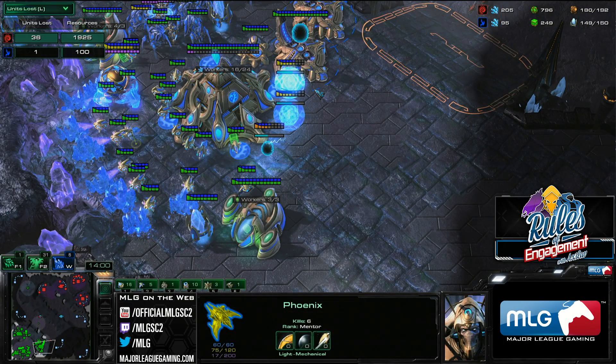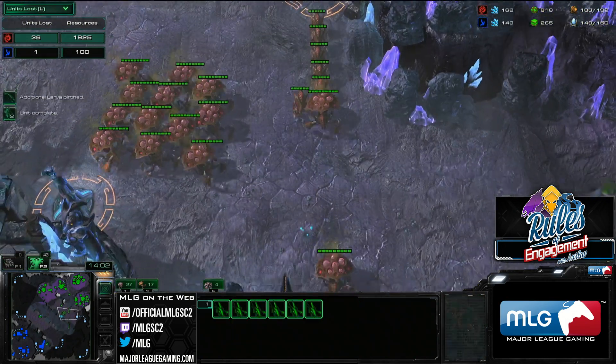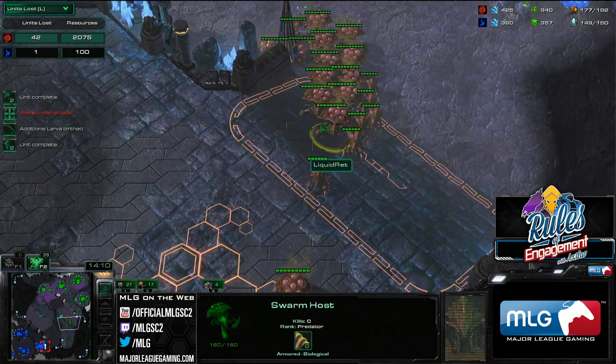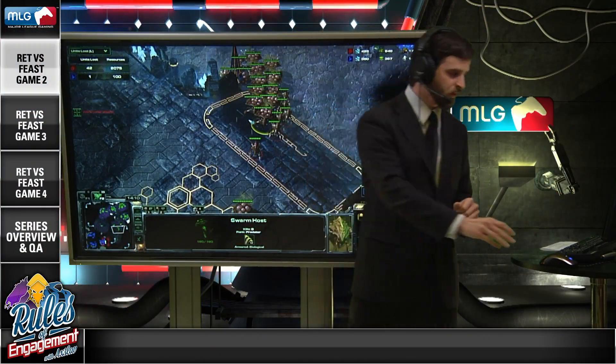The next thing we're going to talk about is, from Rhett's point of view, utilizing the Swarm Hosts — these guys over here. For those of you who don't know what Swarm Hosts actually do, let's take a look. You can select one, and you'll notice it doesn't have any attack. It does have a pretty decent move speed though — it moves off-creep at the same speed as a Zealot, and on-creep it'll be faster. Off-creep that's the standard 2.25 movement speed.